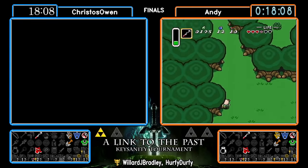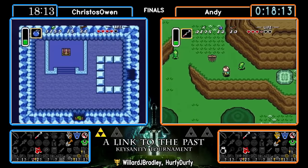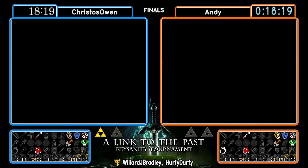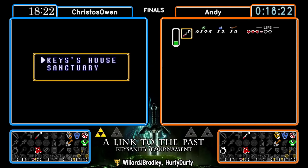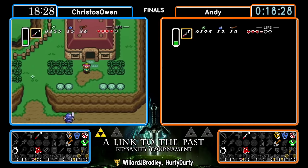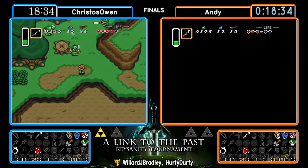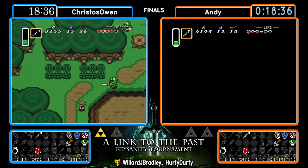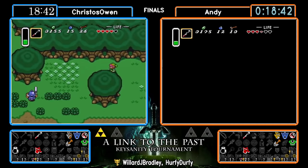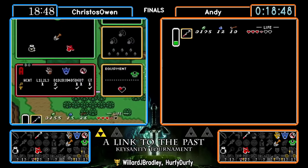Andy making his way — this might be the lumberjack cave up to Death Mountain. He's going with the sequence break. Maybe he's anticipating the lamp is going to be right at the beginning of Thieves Town or something. It's also kind of nice: if you go up to Death Mountain and find the lamp, all of a sudden it gives you plenty of information about how the seed wants to play out — like, 'I have the lamp, so that means I have to find the flute somewhere outside of Death Mountain.'